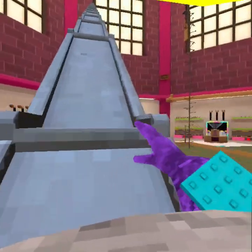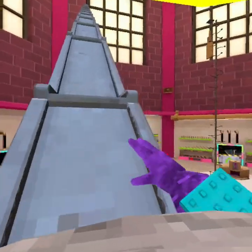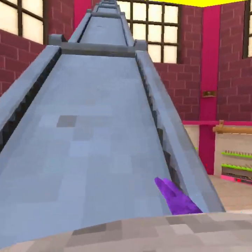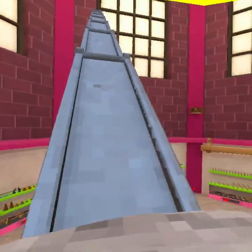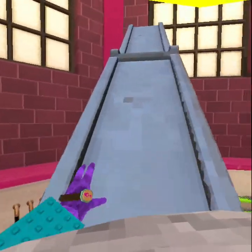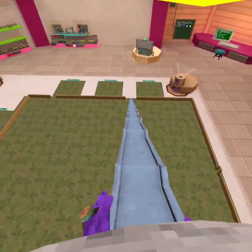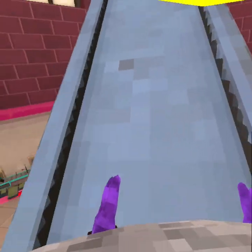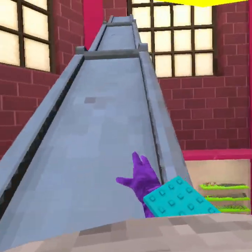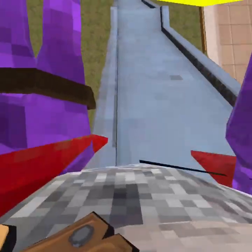You kinda gotta hit it like this. Nearly there. I don't want to remove the platforms - it's gonna be just straight down. It's one of the dangerous ones. I don't want to get rid of the slides. Why does it keep showing the house?